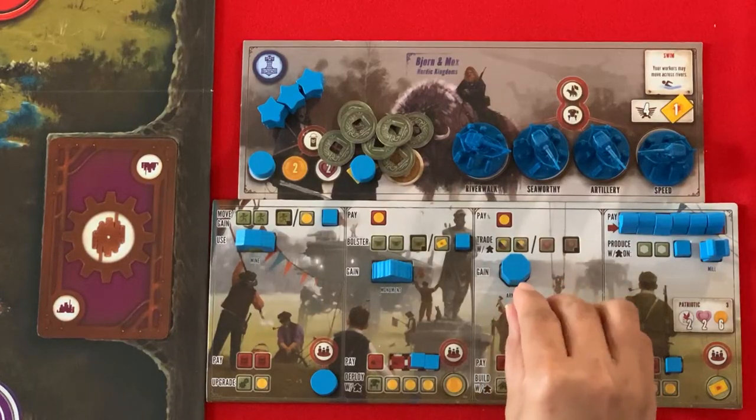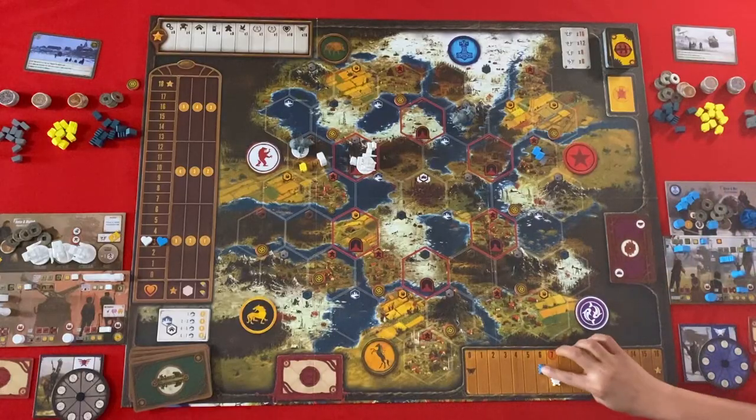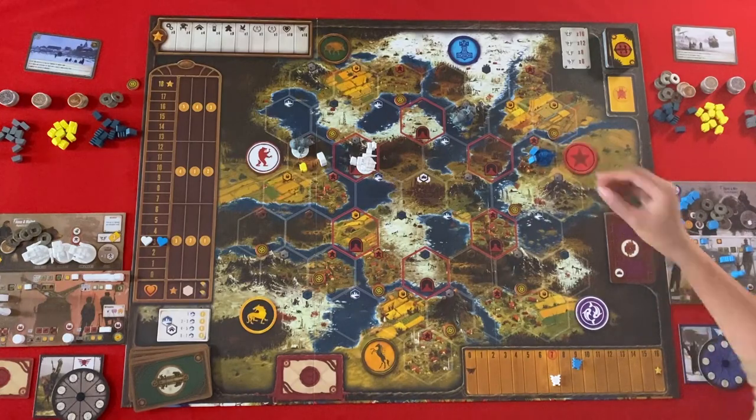My next movement is I'm going to bolster — I pay one, that's three power. And I can deploy a mech for two metal. Oh, you made that cheap! Yeah. So I'll deploy. And that's your river walk — to which territories? Mountains and forests.